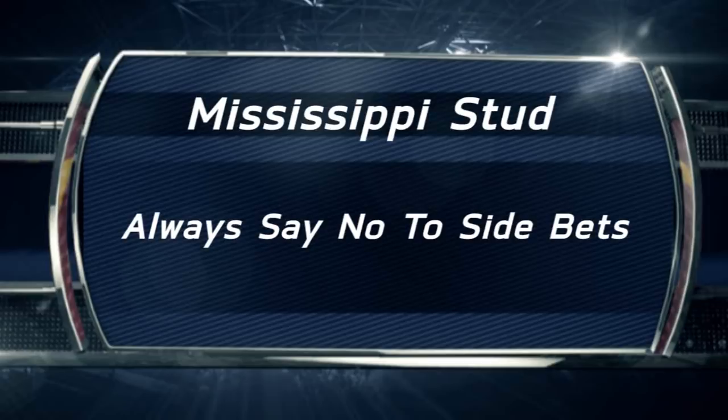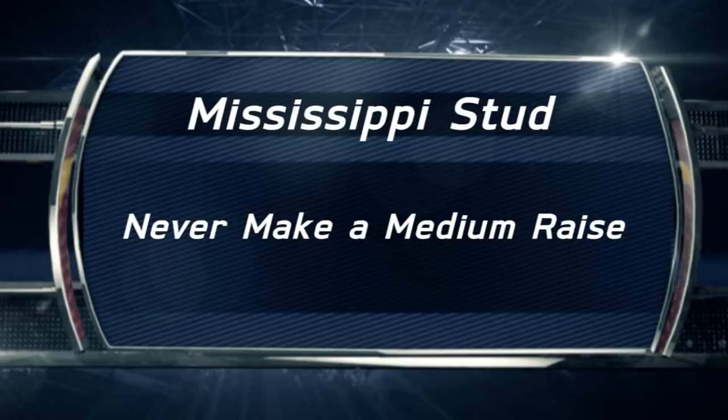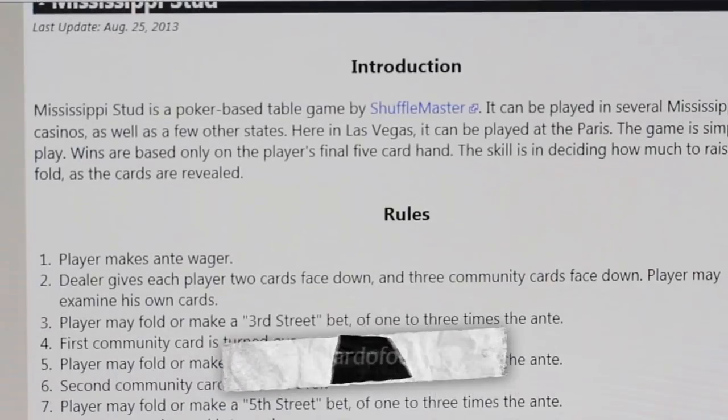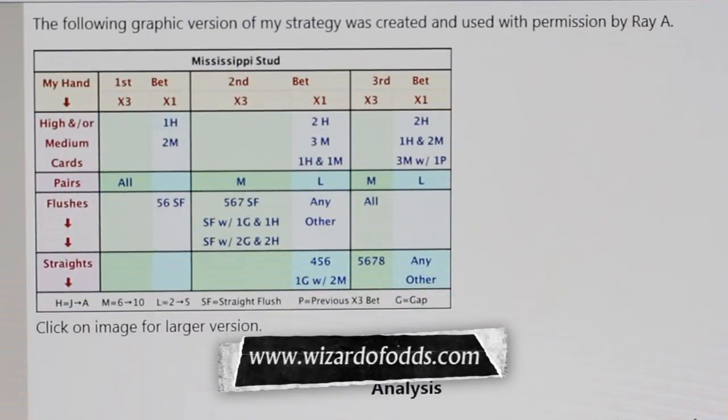Angela asks if this game could be the exception to Mike's rule about side bets. No exceptions — side bets are always sucker bets. Sometimes this game has a progressive side bet, but it makes no difference: always say no to side bets. Angela also asks: can she make a bet in the middle, between the small and large raises? You're allowed to, but you never should. If you have a great hand, put out the full three times your ante bet. If it's not great but still worth staying, just make the small raise. Strategy says to never make a medium raise. In conclusion, find more information about Mississippi Stud and hundreds of other table games at wizardofodds.com. The element of risk is a low 1.37%, and remember: always say no to side bets.